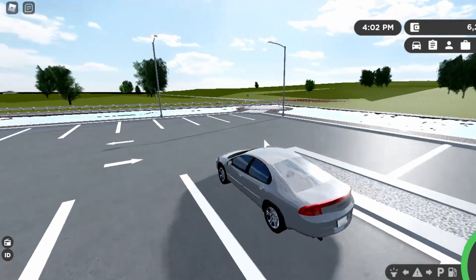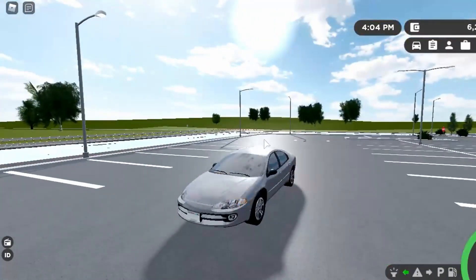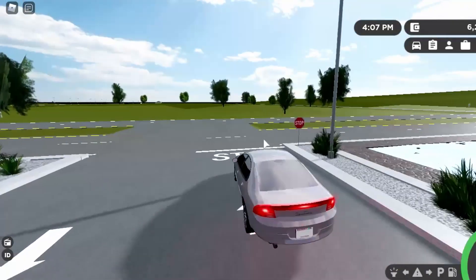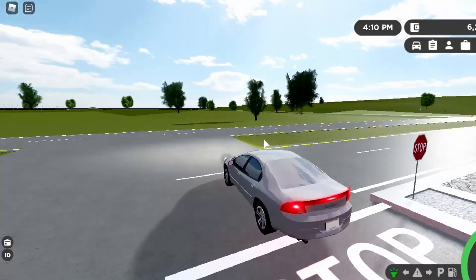So we're in a private server, a random private server. These are gonna be short videos, just showing off the cars and stuff. You have your blinkers, hazards, taillights, headlights, brake lights, and horn.